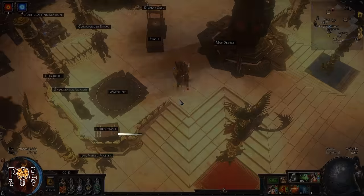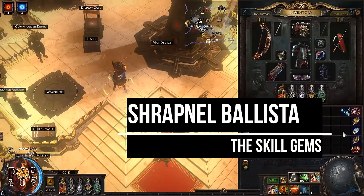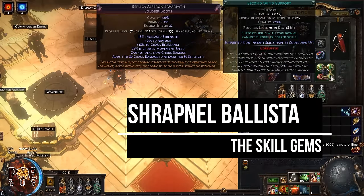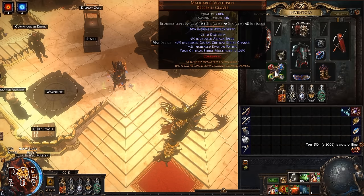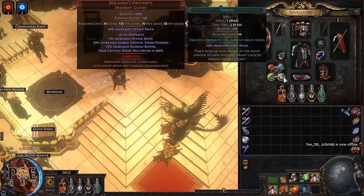Now let's cover the skill gems. For the boots you'll use Dash, Second Wind, Lifetap, and Blood Rage. For the gloves, you want Cast on Death and Portal. This is a quality-of-life setup I use on most of my builds — basically, when you die in your maps, it will open a portal automatically.